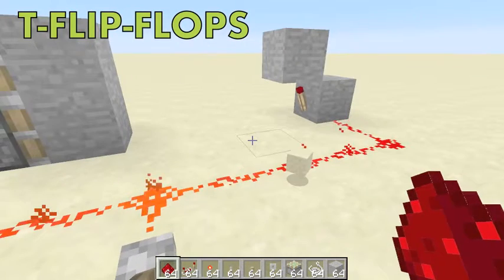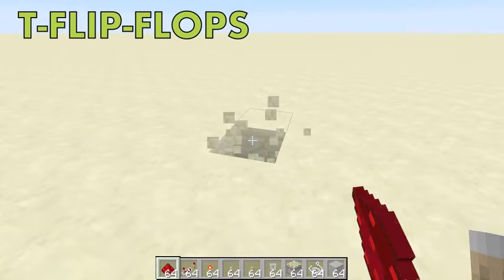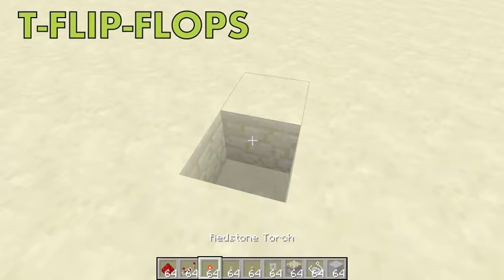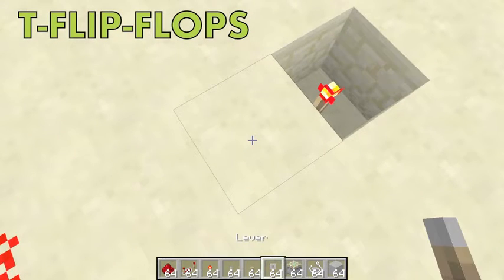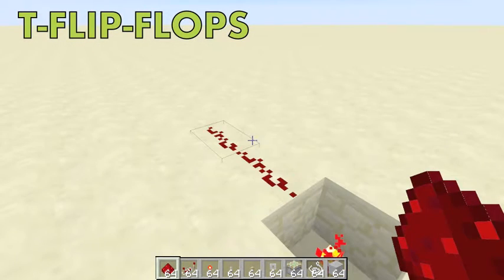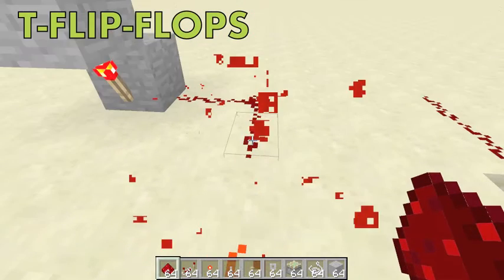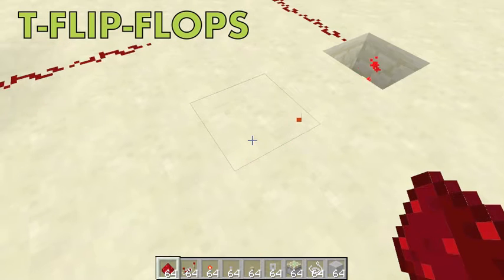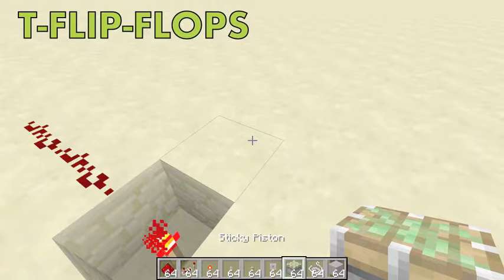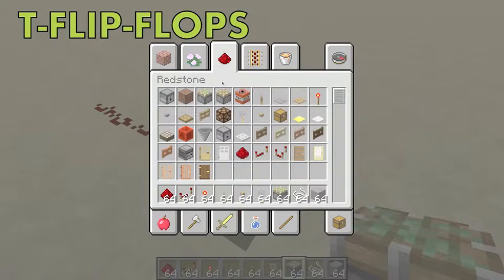This is a really beginner's T flip-flop. What you're going to do is break a block in the ground and place a redstone torch. Right next to this redstone torch is going to be your output — basically the part you want activated when you hit the button.